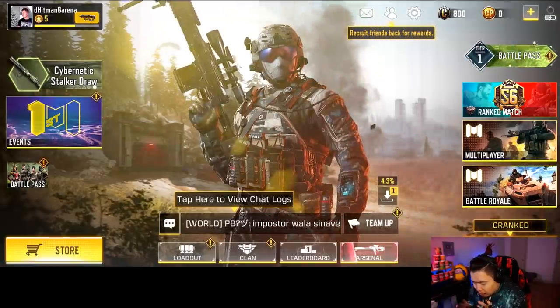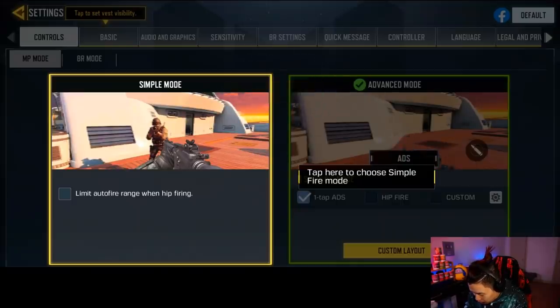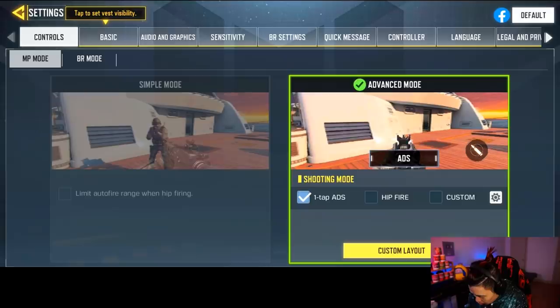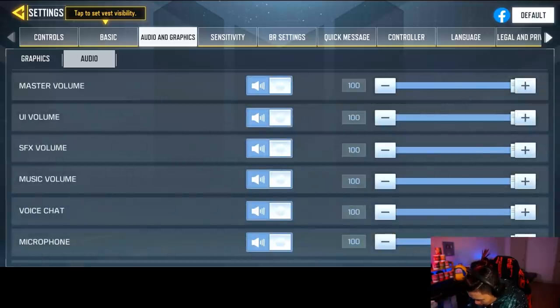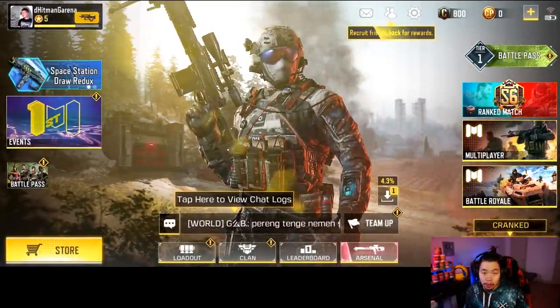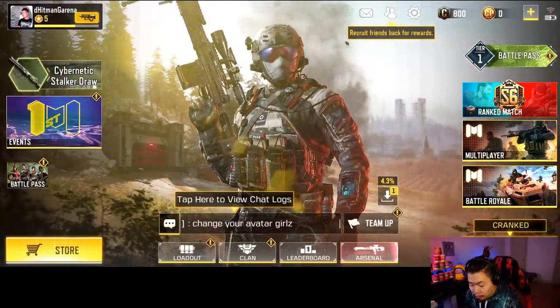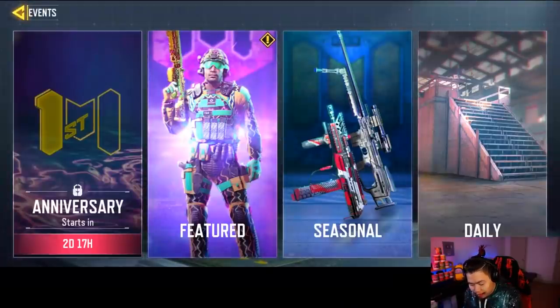As you guys can see, we have all the new stuff here. Let me go to settings and turn off that background music so you guys can hear me a little bit better. This is going to be the Korea version so it's going to lag a little bit, but we'll see how it goes. First things first, if you guys are wondering how to unlock this — all you gotta do is get 30 headshots and then you can unlock this brand new gun. I recommend High Rise Kill Confirmed — that'll be your best bet.